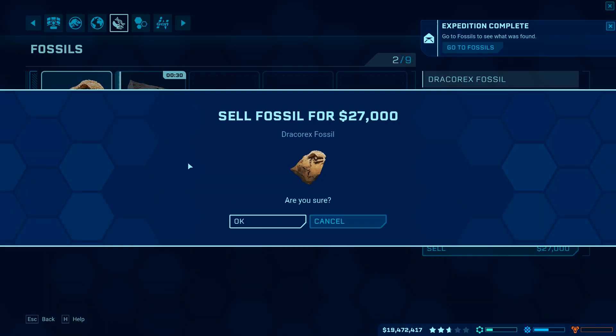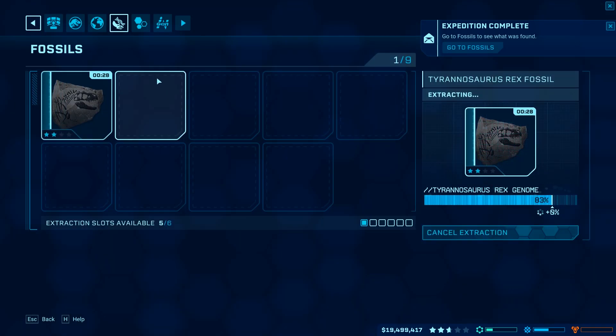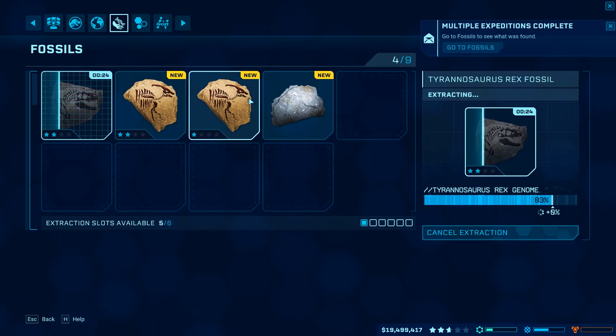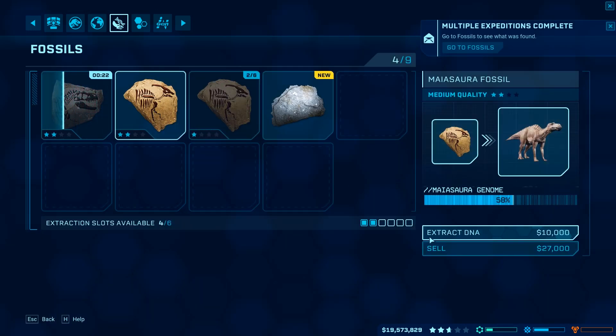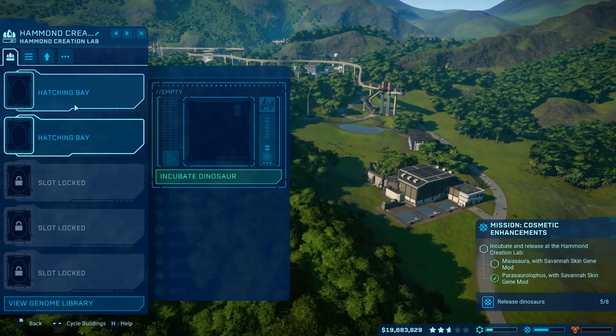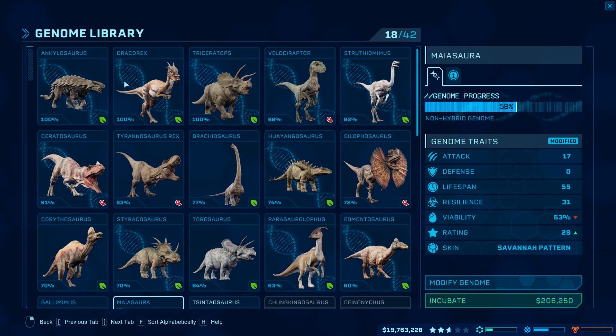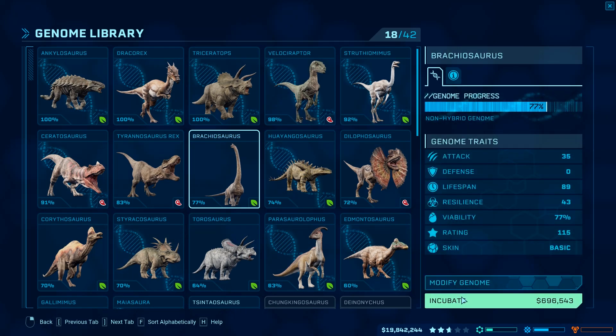Yeah, less than a minute - nice! T-Rex and Ankylosaur. We were full Ankylosaur, we have 100% of his genome, so don't know why they're bothering giving it to me. I kind of want to see the T-Rex kill something. What should we have the T-Rex fight? Ceratops, Gallimimus, Parasaurolophus, Brachiosaurus - whenever the T-Rex can kill a Brachiosaurus, that sounds awesome actually. Let's do that. Let's incubate a Brachiosaurus.